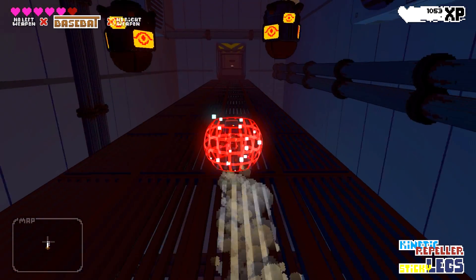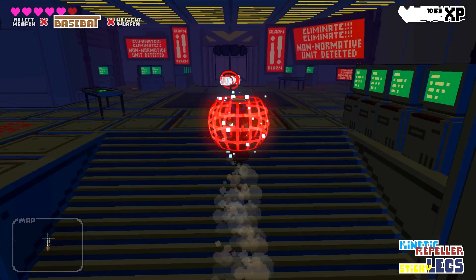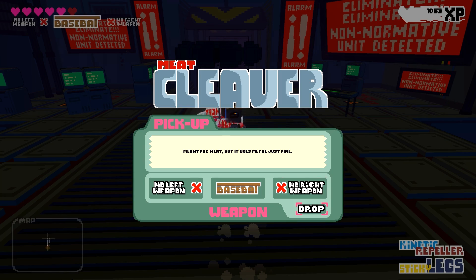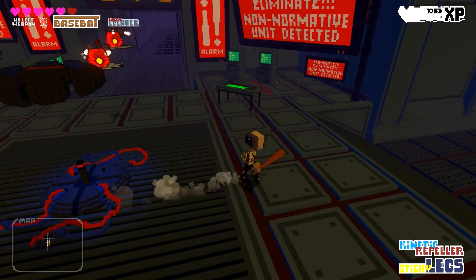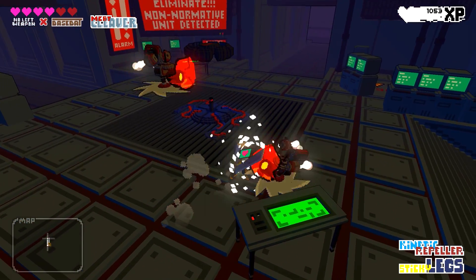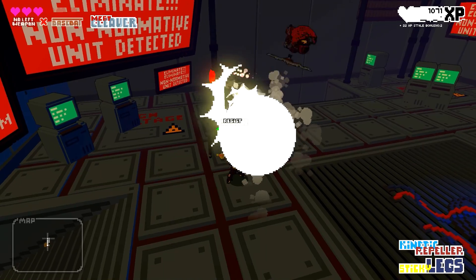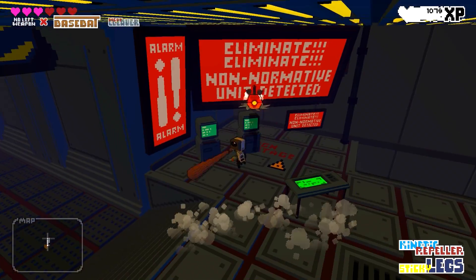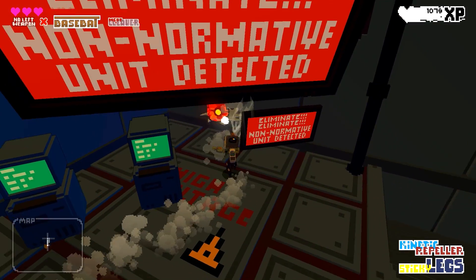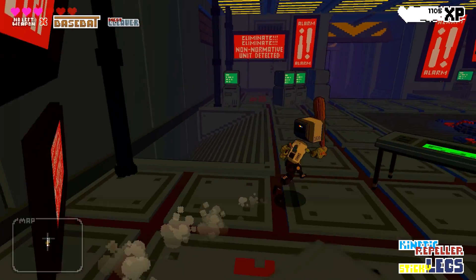Oh, that is the repeller — I remember now. When I'm running really fast it makes a barrier that kind of pings them away. The meat cleaver! I'll put that in the right slot. So now if I hold down the right trigger, I'll bring out the meat cleaver — which could be usable for many reasons. Maybe an enemy is weak to slashing but not smashing like with my baseball bat. I know some of these weapons have elemental damage, so you've got to pick and choose your weapon of choice.